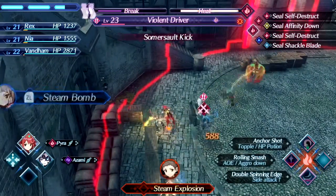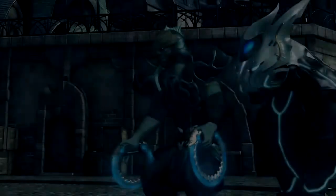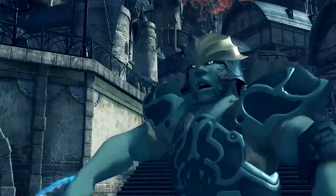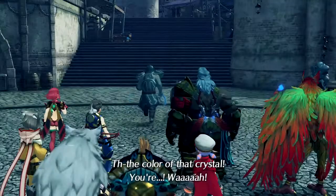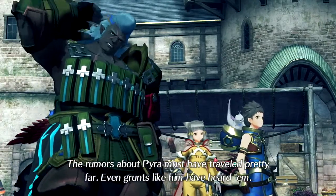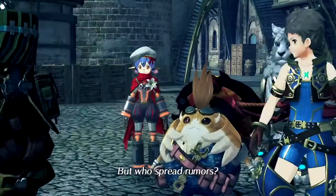We're not going to get another topple, but we've already toppled him twice, so that's fine. Generally, you're not able to be on the high ground during fights in this game, so that's cool. The soldier recognizes Pyra's crystal color. Not good — he'll be bringing others before long. The rumors about Pyra must have traveled pretty far; even grunts like him have heard them. Rex says he should have used the cloak. Nia mentions it was some fancy pants Nopon merchant who spread the rumors.